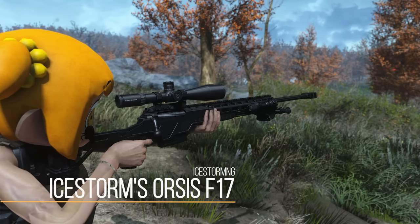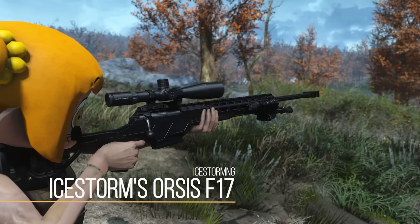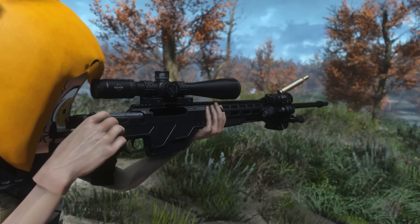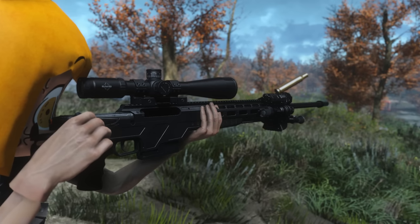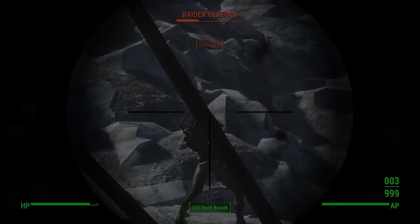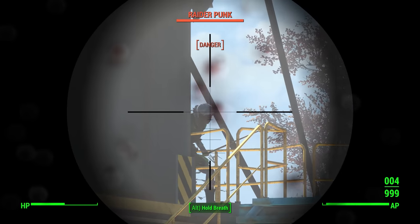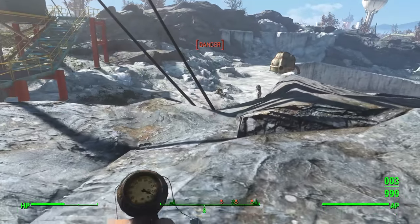Next up, we have Ice Storm's Orsis F17, which is going to add in another high quality sniper mod for Fallout 4. It does have a full set of unique customization options, including different caliber types. Like many snipers, you'll have a plethora of different scopes to attach, as well as rail attachments or a bipod. In game, it feels very satisfying to use with fully custom animations. Playing with snipers like this is just one of the most satisfying ways to play Fallout 4 — it is the best application of that combat system — and it pairs quite well with the Glock 19X.